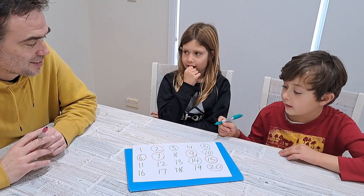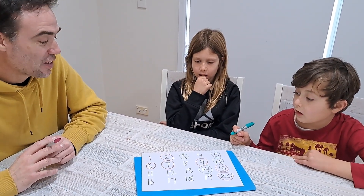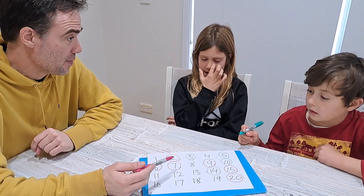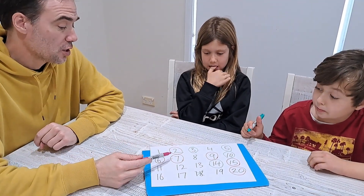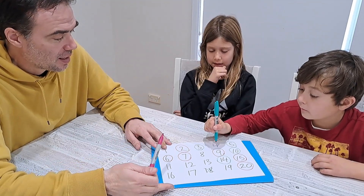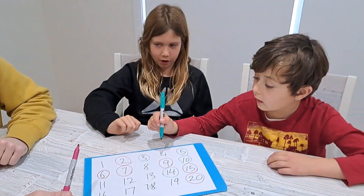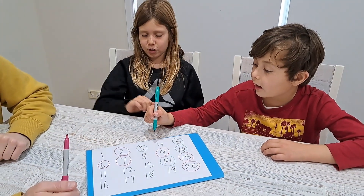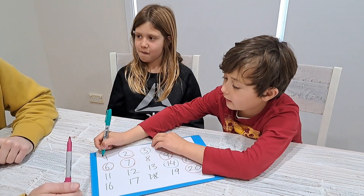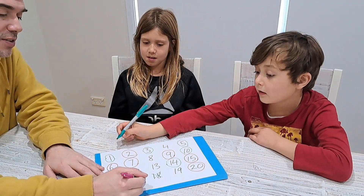Michael circles 7. The boys check: 14 is already taken, so there are no multiples of 7 available. They check the factors of 7 — they suggest 1 and consider 4, but 4 is not a factor of 7. The only available factor is 1, so the boys must circle 1.